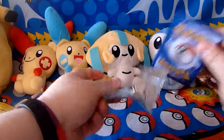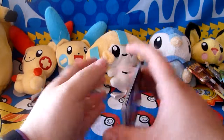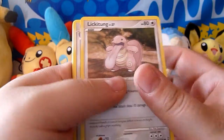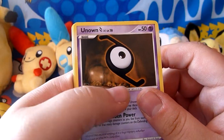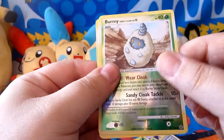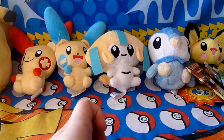Last packet. Hopefully we'll get something nice to end the video. We have a Finneon, a Duskull, a Hoppip, Psyduck, Lickitung, Raticate, Unown Z — and yes I do say Zed because I'm from Australia, but I assume if you're in the US it's Z — a Rival Supporter, a Burmy Sandy Cloak Reverse, and a Jynx Rare. It's not great but that's okay. I've got three holos out of five packets so I can't really complain.